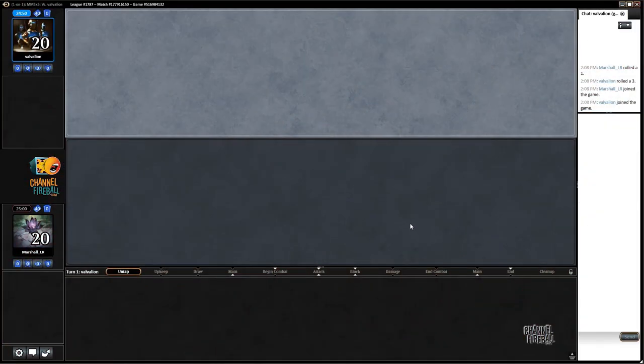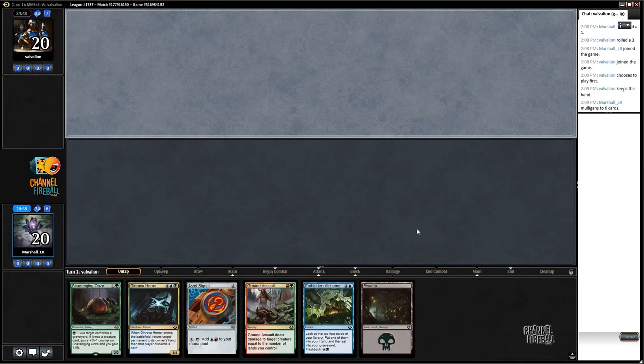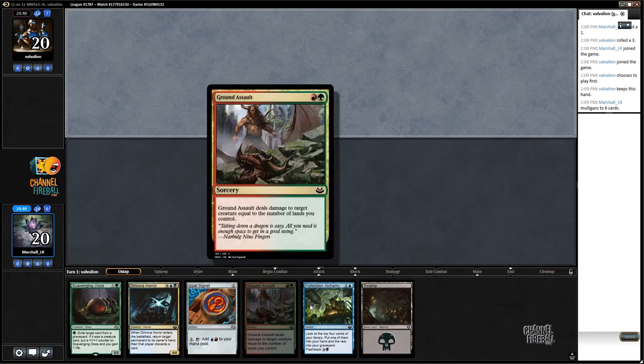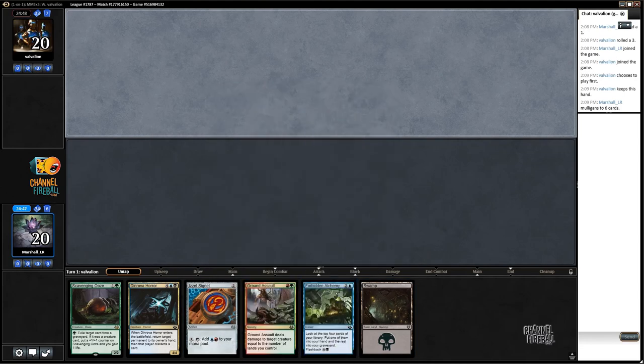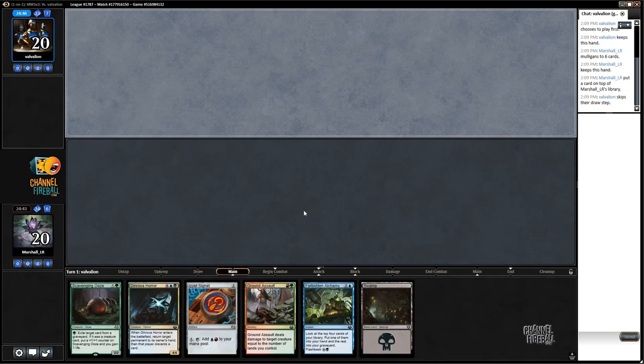Round number one — let's see if we've got an opener we can keep. We certainly do not. Another bad one here, but I'm going to keep it. We're on the draw, we get a scry, and if I can hit this Signet then I can play Forbidden Alchemy and that'll get us rolling. I just need to make sure I draw a land to get the Signet to get the Alchemy to get the other lands.